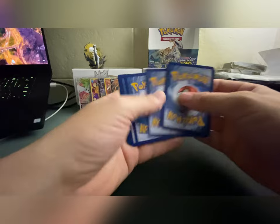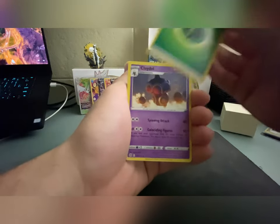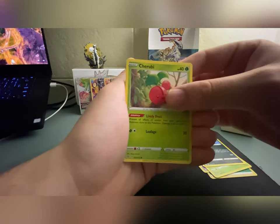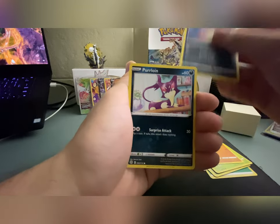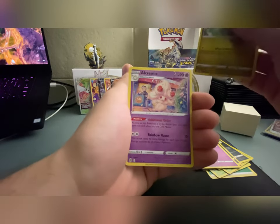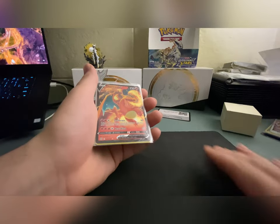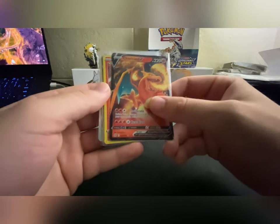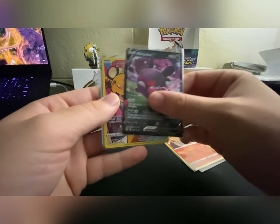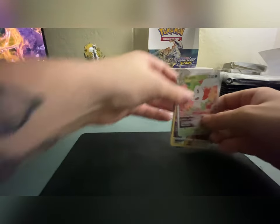We're gonna slow roll this for the last pack — four from the back, here we go. We got Leaf Energy, Claydol, Executor, Weavile, Cherubi, Riolu, Spiritomb, Purrloin, a Milcery, a reverse holo Axew, and a non-holo Alcremie. Well guys, I appreciate you sitting through probably the worst booster box opening in Brilliant Stars history. We did manage to pull this Charizard V so I can't complain too much. We also got a holo Moltres, Morpeko V, the Dedenne trainer gallery, and a Shaymin V-Star. Thanks for watching guys, I hope you enjoyed and I will see you on the next one!